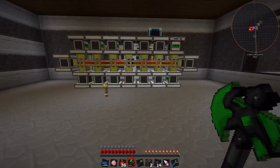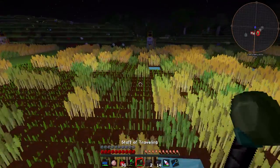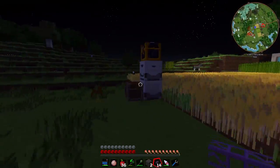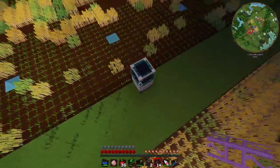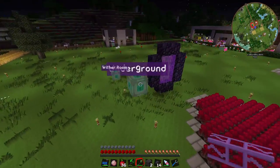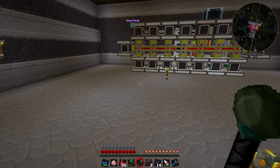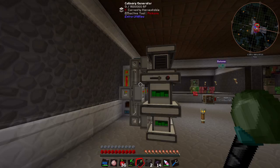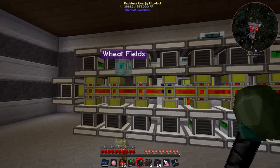Currently we have all of these culinary generators, and if we go out to the wheat fields and look in this chest, we have a huge backlog of wheat. This field doesn't even have a fertilizer yet - if we put one down, we'd be getting so much more. We have an excess of wheat and need to use it in our culinary generators to get more power. We could make more 8x culinary generators, but I want to make a 64x version of these culinary generators instead.